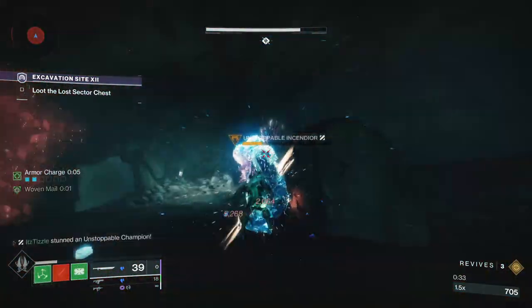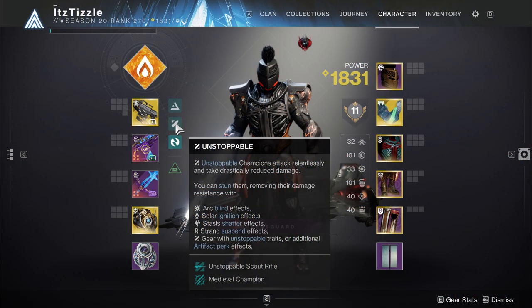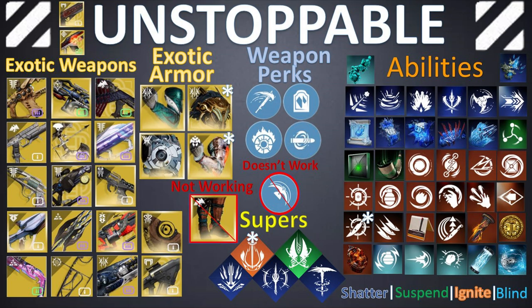In this video I'm going to break down every single way to stun an unstoppable champion, and oh boy, there are a lot of ways. If we hover over the unstoppable icon on the character menu, it shows all the ways to stun an unstoppable. From our subclass verbs we have the blind effect from arc, the ignition effect from solar, the shatter effect from stasis, and the suspend effect from strand. We also have gear with unstoppable traits, certain weapon perks, and artifact mods. The video will be broken up into four main sections: exotic weapons, exotic armor, intrinsic weapon perks that activate subclass verbs, and abilities — all timestamped below.